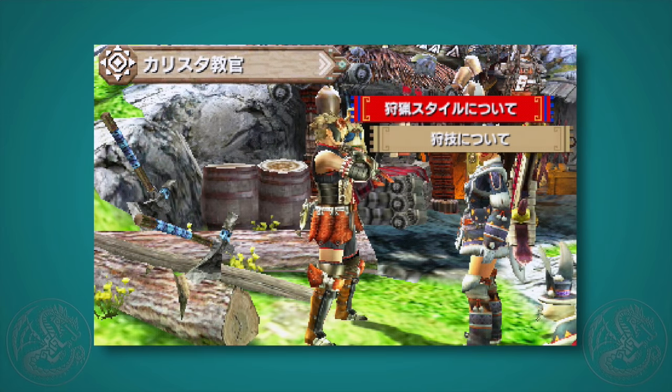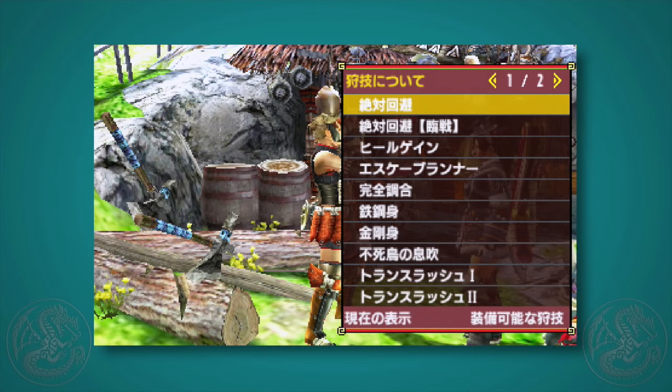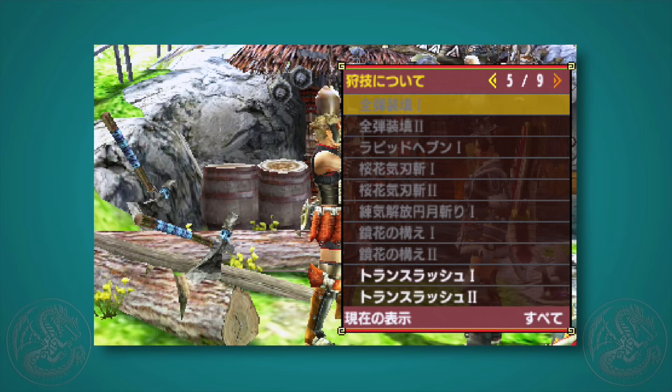From the default screen, go to the second option. This will give you your list of arts for the current weapon you have equipped. If you don't see a new one though, hit the X button. That will bring up an entire list of every hunter art in the game that you have, and then you can look for the 'new' marker to see what you've just learned.